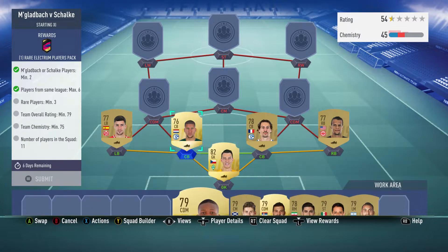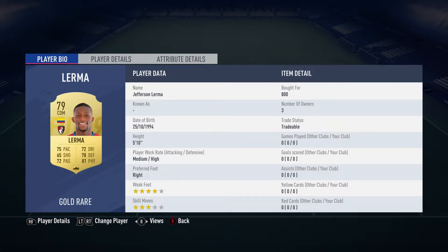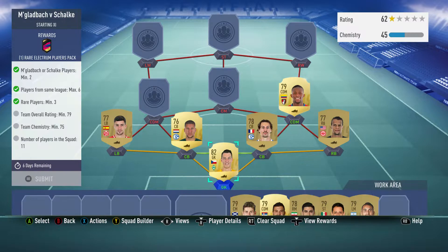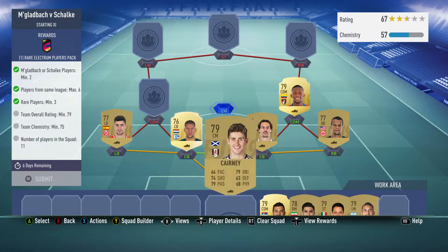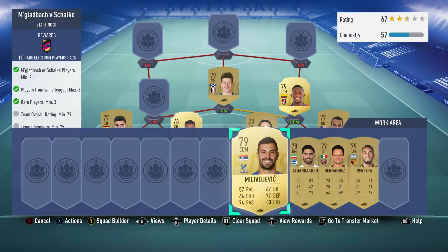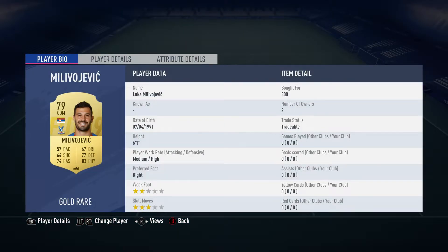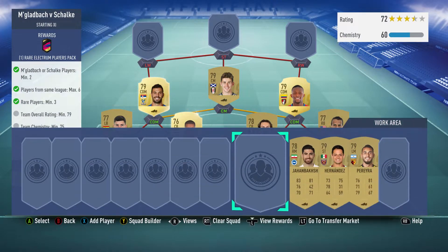The left back is Arjan Martin, bought for 600, plays for FSV Mainz 05 in the German Bundesliga and is Spanish. The central defensive midfielder on the right is Jefferson Lerma, bought for 800, plays for Bournemouth in the Premier League and is Colombian. The center mid is Tom Carney, bought for 750, plays for Fulham in the Prem and is Welsh. The central defensive midfielder on the left is Luka Milojovic, bought for 800, plays for Crystal Palace in the Prem and is from Serbia.